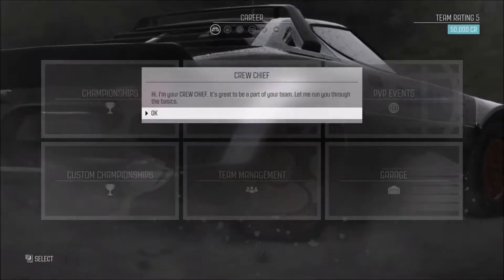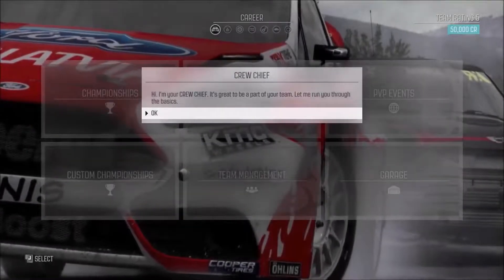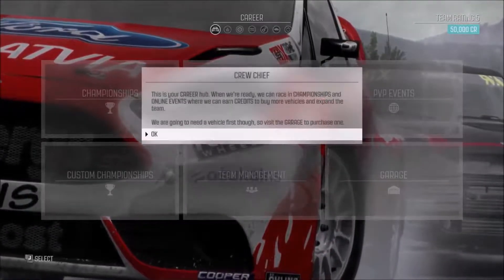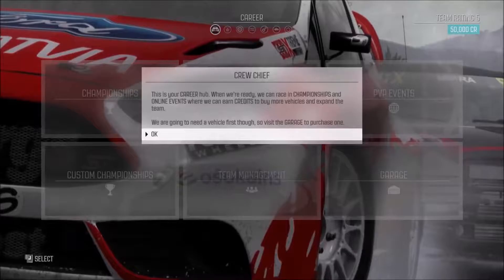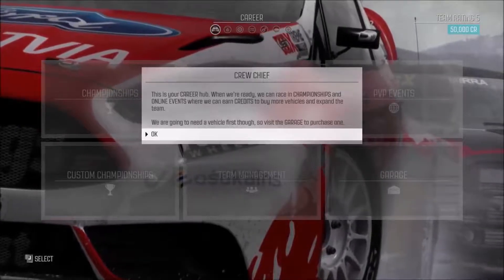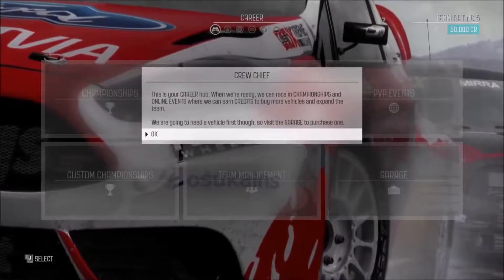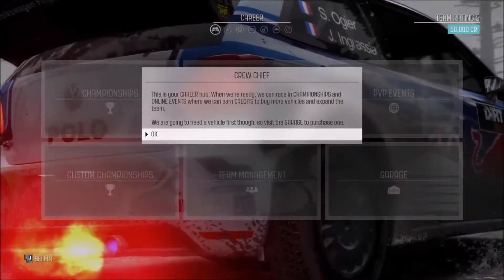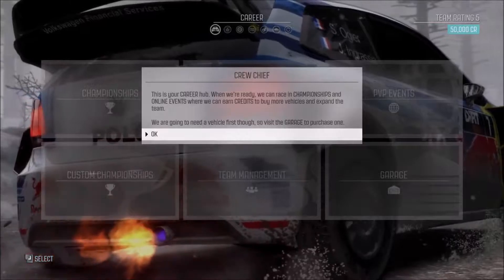The in-game crew chief introduces himself: 'I'm your crew chief. It's great to be a part of your team. Let me run you through the basics. This is your crew hub. When we're ready, we can race in championships and online events where we can earn credits to buy more vehicles and expand the team. We are going to need a vehicle first though, so visit the garage to purchase one.'